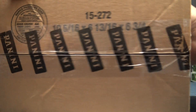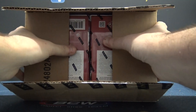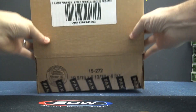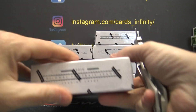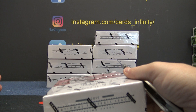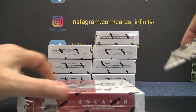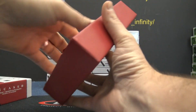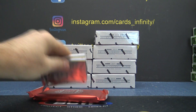All right guys, here's our full case random team Encased football break. If you missed it, pretty close. I would imagine everybody in that break will get their fair share of inserts, rookies, and numbered cards, and probably hits — because there's three hits per box times 16, that's 48 hits, not counting numbered cards. Some of the numbered cards are better than the hits, but there's 48 hits in that break, and then a million rookies and a million inserts.